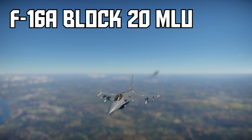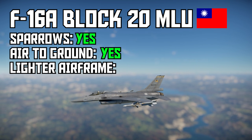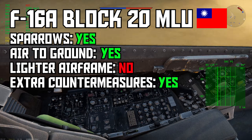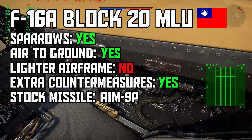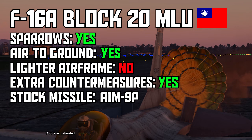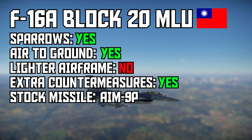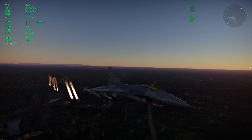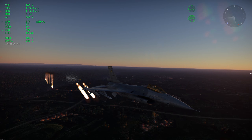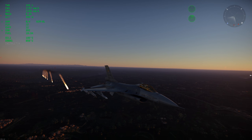F-16A Block 20 MLU, Taiwan. The MLU is the F-16 with the most bells and whistles. It has a unique cockpit that looks like one you would find on the F-16C, and it's the only F-16 in the game with a drag chute, which is a nice little bonus. Like the ADF, it has Sparrows and the heavier flight model, but unlike the ADF, it has air-to-ground weapons as well. On top of that, the MLU has an extra flare dispenser, which gives you an extra 30 countermeasure slots and doubles the number of times you can tap the countermeasure key before running out.